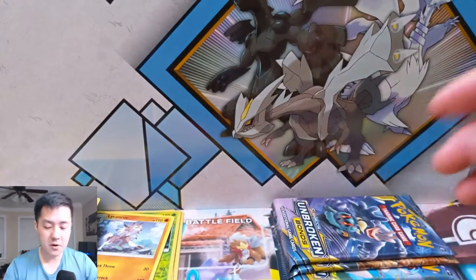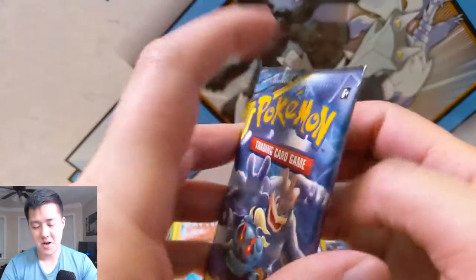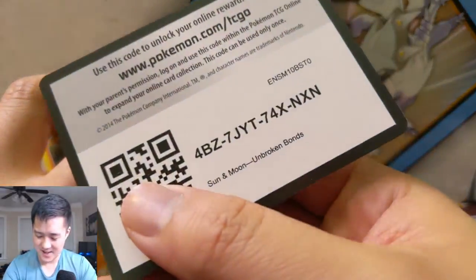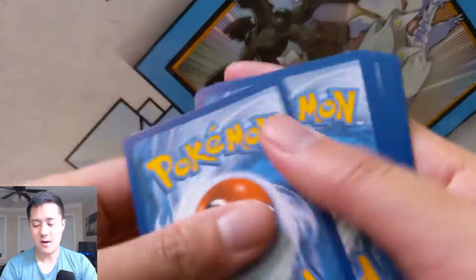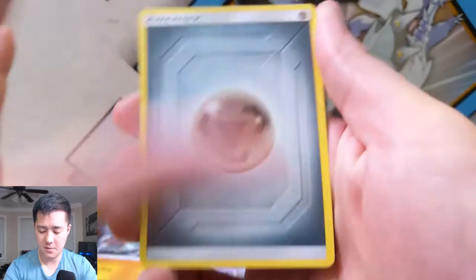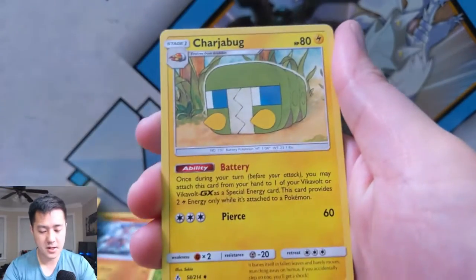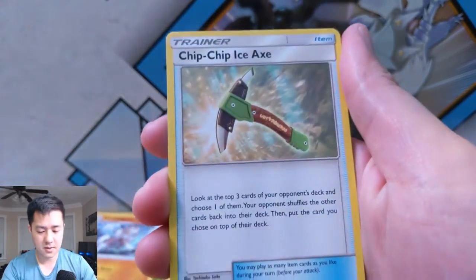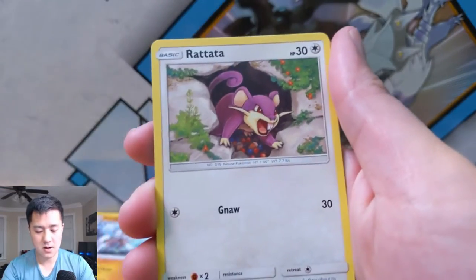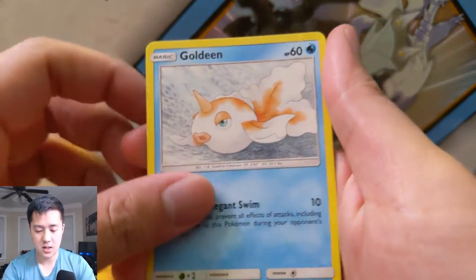Gengar — just very photogenic. I feel like he's really good, his art is dope. Alright, come on, where's that second pull? It'll be right here — we have a Metal Energy, Charge-A-Bug, Samson Oak, Rhyhorn, Rattata, Goldeen.